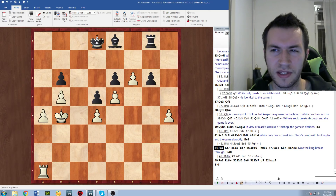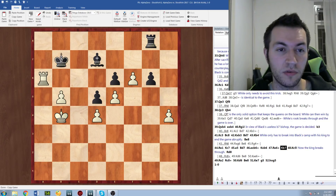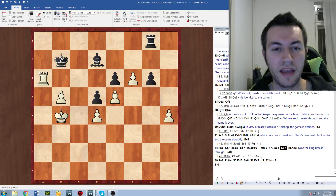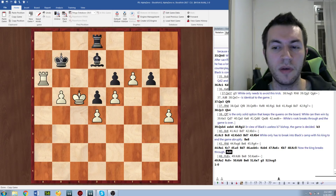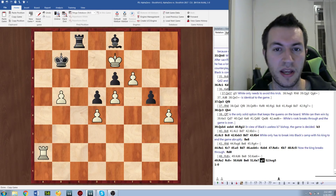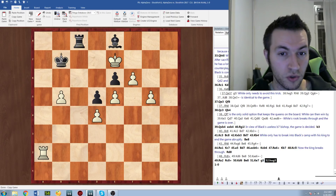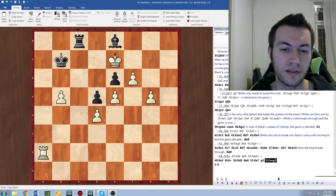Unfortunately we don't get to tell what game number this was, because the Google team only gave us 10 games to look through. But this was quite amazing how the king just ran basically straight through the position, and then Stockfish resigned. That was just an incredible piece sacrifice for pure domination and pure paralysis of the opponent.